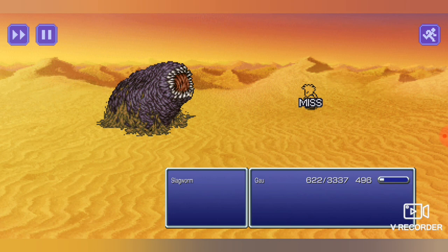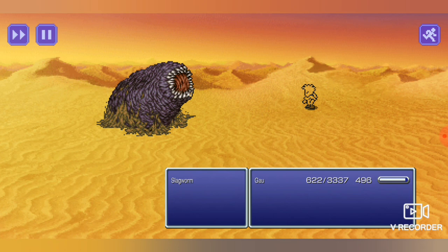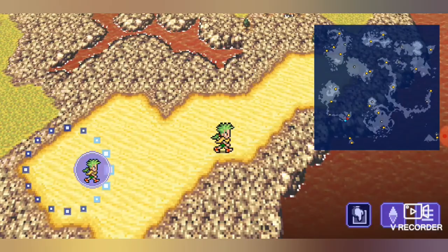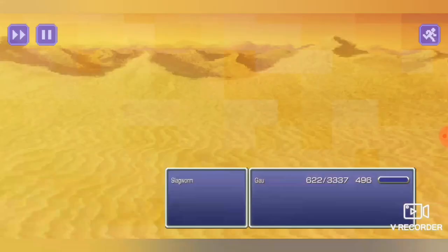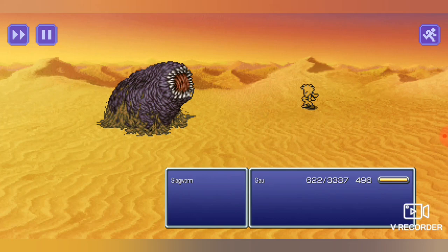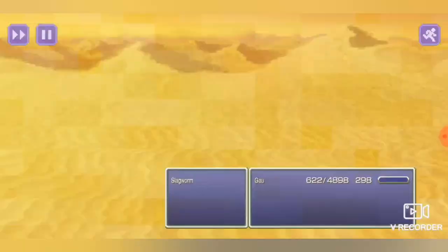Another spell you want to use to boost your HP is Drain. If you use Cure Magic during the battle screen or in the menu screen, it will remove the Vanish effect, so you don't want to use any Cure Magic. You could use potions or different healing items, or you can use Drain magic — that's what I prefer. Get your HP up with Drain, and once your HP is near full, use Osmosis to grab back those magic points and keep cycling through.